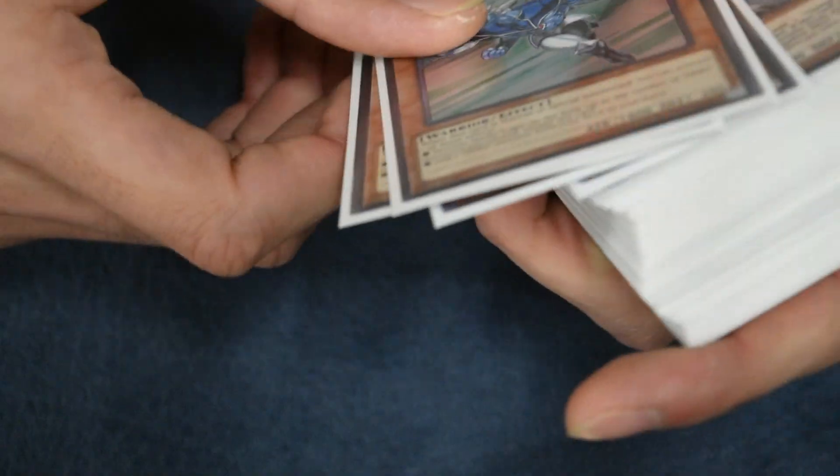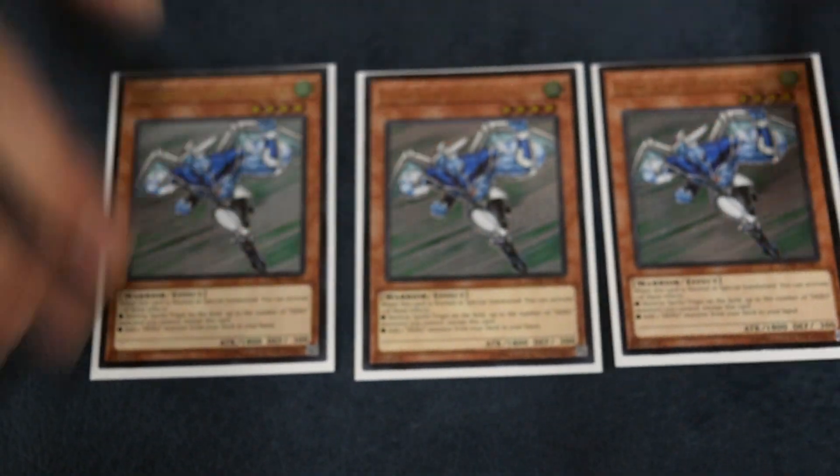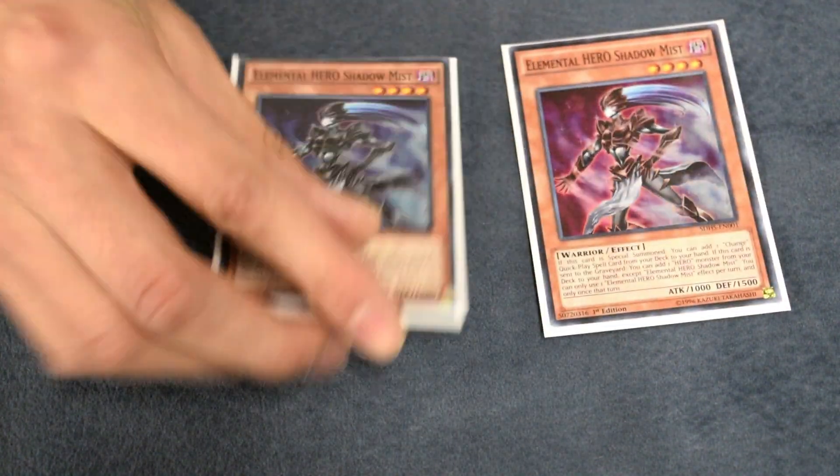Let's go ahead and get into it. It's a 45-card main deck, blind second by the way. Starting with the monsters: I run three Stratos — he's the searcher, you can destroy spells and traps with him, he's versatile, best card in the deck. Ulti Stratos, by the way, folks. Ulties.